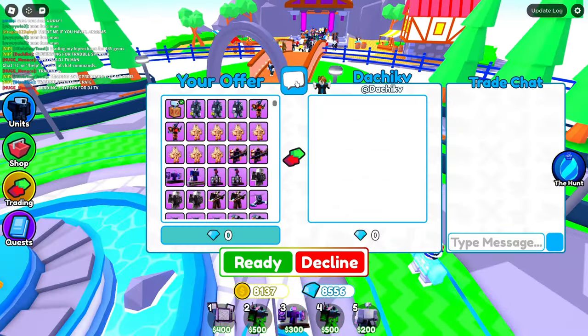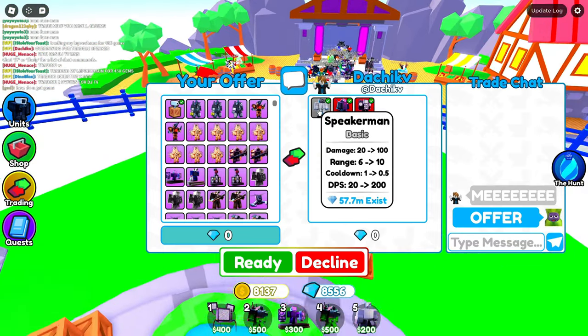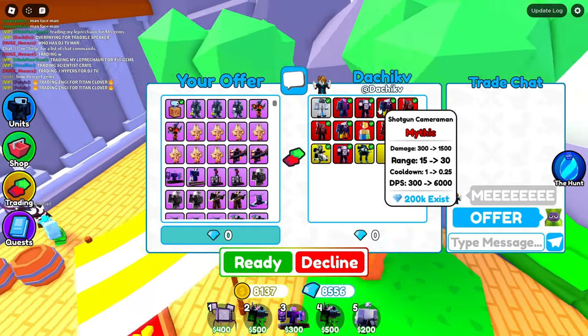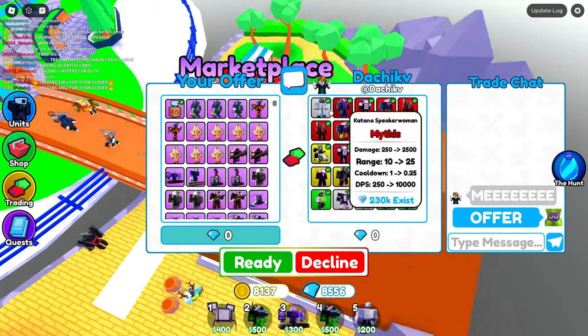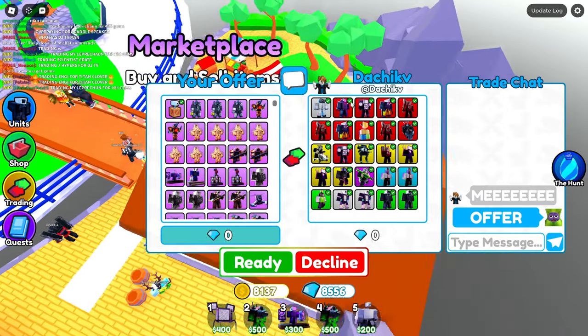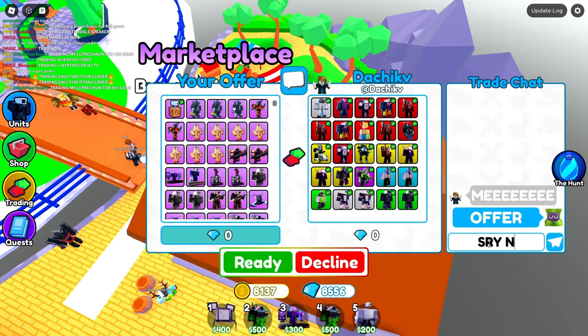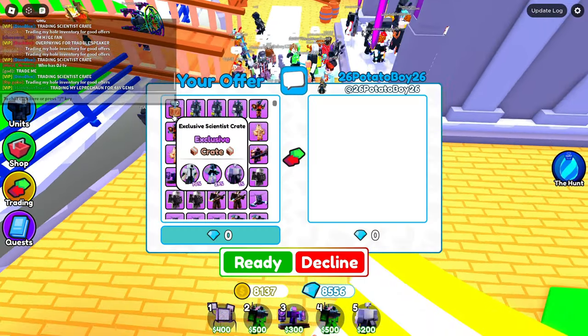Next offer has a Tradable Speaker plus seven mythics and some legendaries. The Tradable Speaker is also a collector's item but not worth as much as the crate. The mythics do help the trade though. Still, I don't think it's worth it and say sorry no.